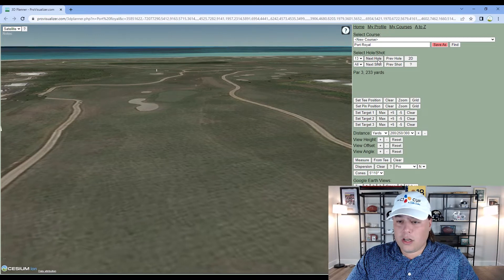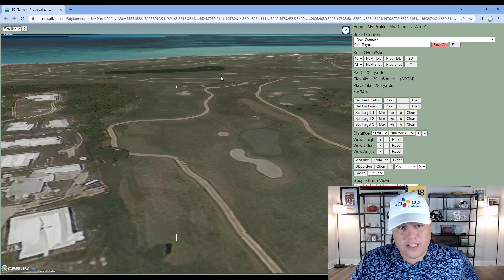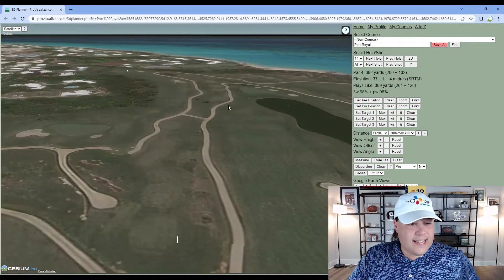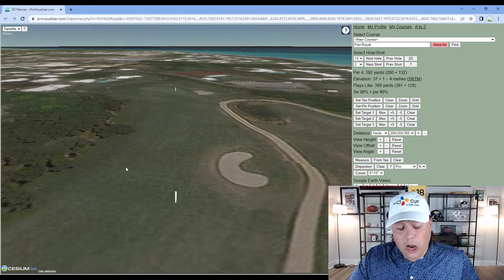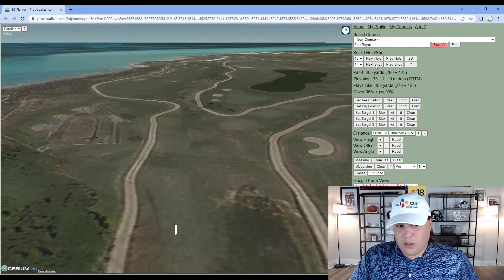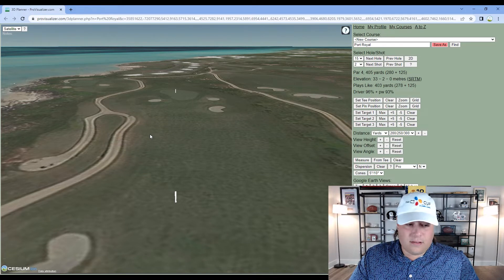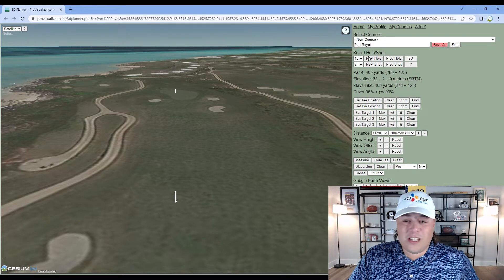Hole thirteen is 233 yards — a longer par three, not as coastal-penal as some others like number sixteen. Hole fourteen at 392 yards plays into a headwind; there's a bunker on the right and trees to the left with OB if you go far enough left, making it a more demanding tee shot than the other shorter holes. Hole fifteen is right about 400 yards — similar topography with a few bunkers, but if you take driver you can take them all out of play. There's a cart path area left where you get free relief.